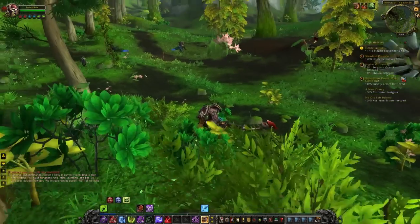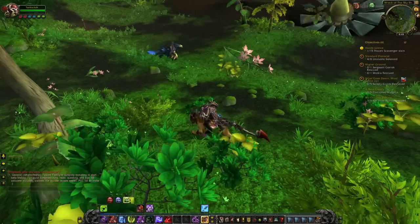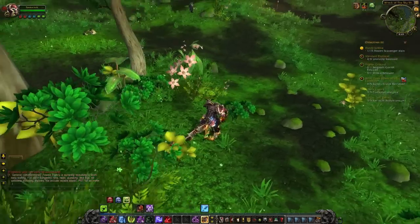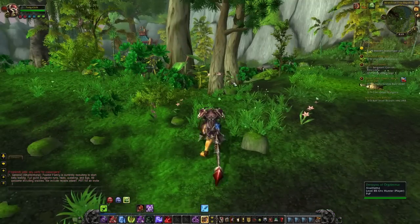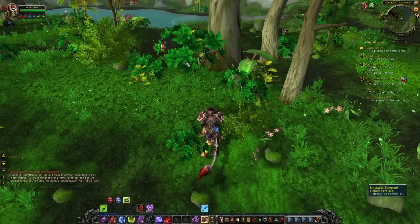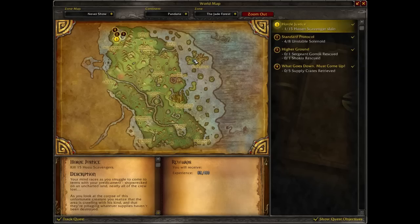Oh hey, look at that — so every now and then you'll just come across something when you're testing. Here's a couple of floating flowers that are just up in the air, and another set right here. What would be nice is to have coordinates by default on the minimap, because then you can mark down exactly where you found some art resource that's out of place, or some other bug.